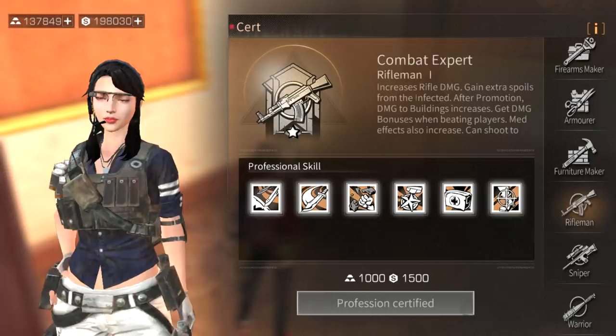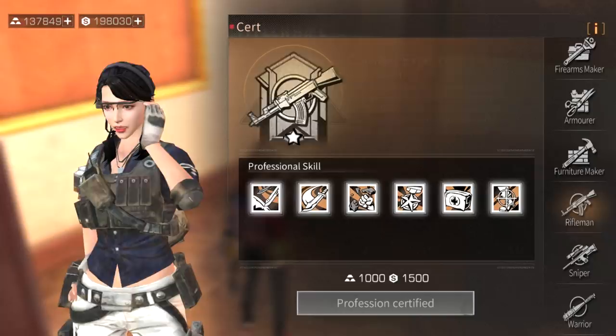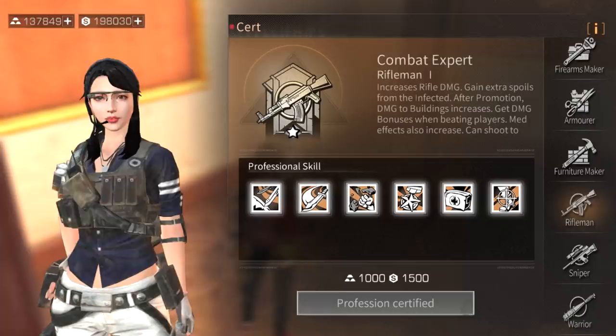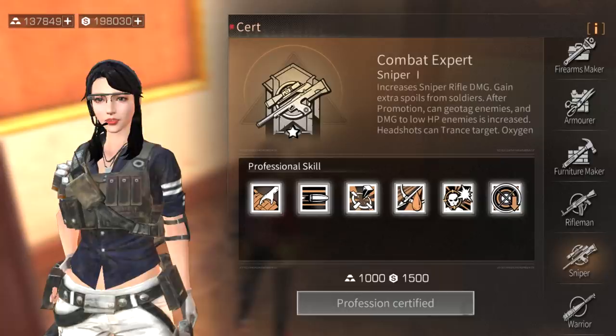These three combat professions - rifleman, sniper, and warrior - are PvP professions. Choose them only if you're playing for PvP. If you like AKs, SMGs, or shotguns go rifleman; if you like sniping or bows go sniper. I suggest not choosing warrior because before you hit an enemy with a baseball bat you'll already be downed.